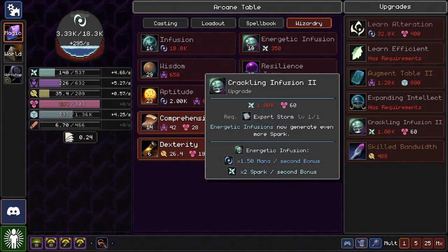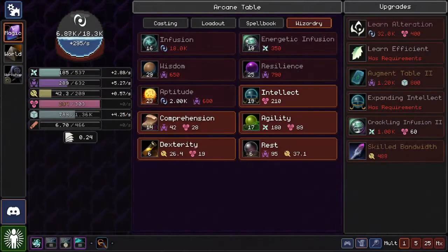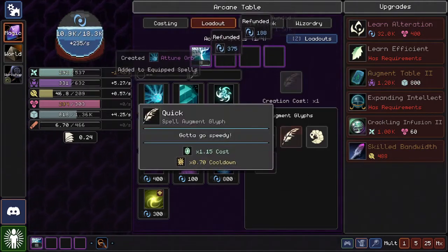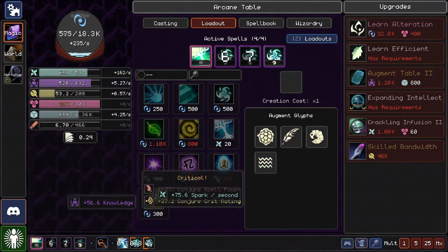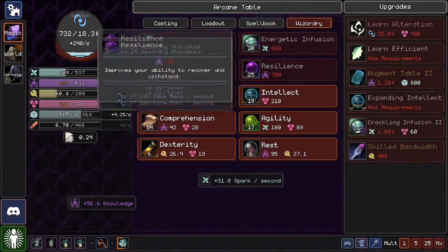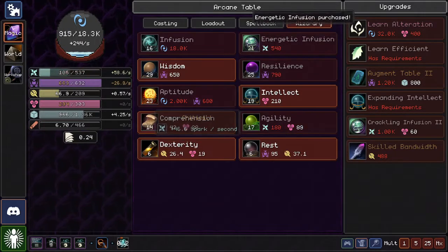We're getting so many things! I could probably afford Crackling Infusion if I just spam my spark generation ability. Can I just do that real quick? Just cast this a ton and then it'll go way over. Does it hard cap? It's hard capping me. I can grab a ton of Energetic Infusions actually. Critical — bang! Energetic Confusion. In any case, I don't need multiple of these because I don't have the mana for them.